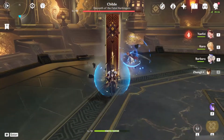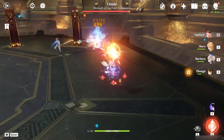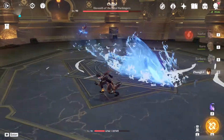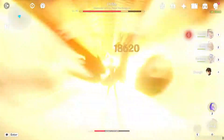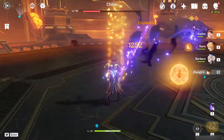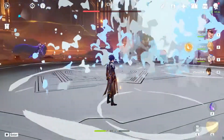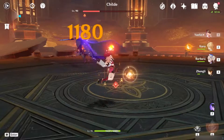Moving back to first phase — will the pyro shield be able to absorb the veil? 4,975 damage. How about the third phase? 912 damage — the same damage as we saw with the Dark Leap from earlier with the hydro shield.